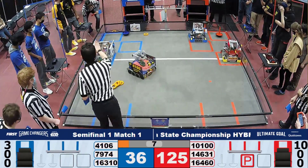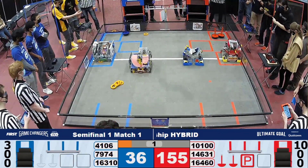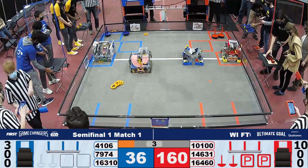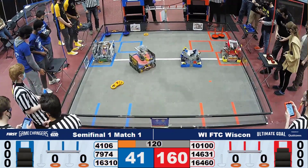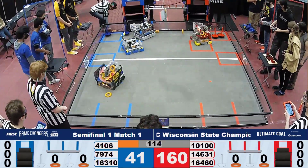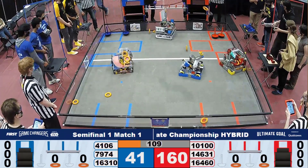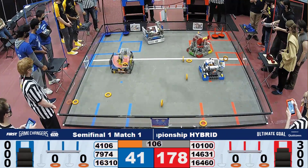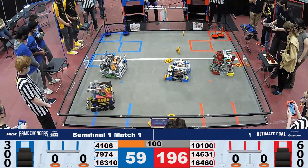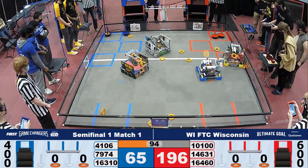It looks like we have some shots going on, too, with 4106 Opposable Thumbs attempting to grab those rings, but it looks like they might have been off a little bit. There's a lot of movement going on — it's just a mad dash to get those rings at the beginning. 14631 is also lining up to go for that red high goal shot. 4106 is taking whatever rings they possibly can, as they seem pretty scarce on the field, trying to get them lined up in their roundabout shooter.